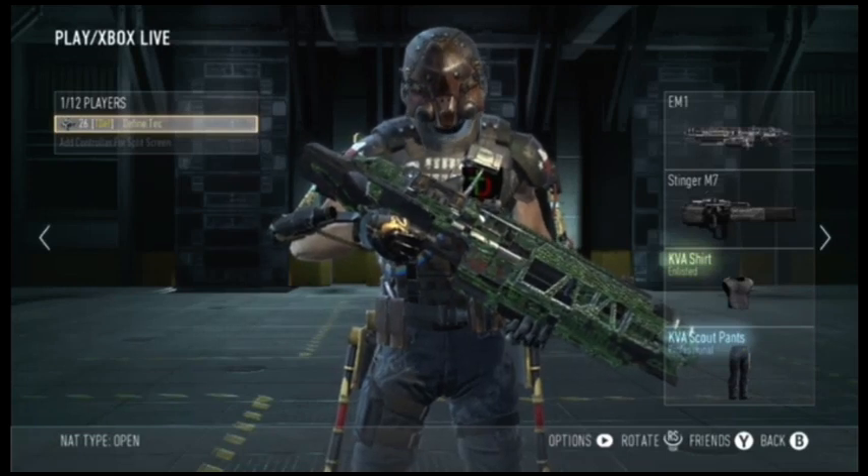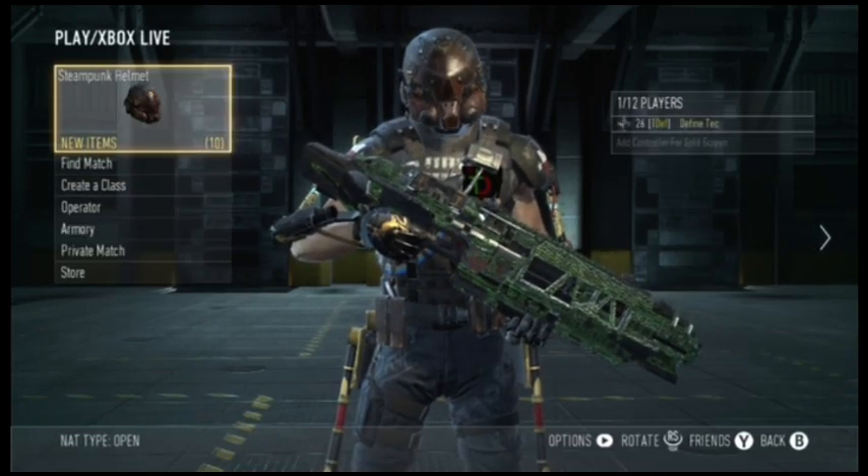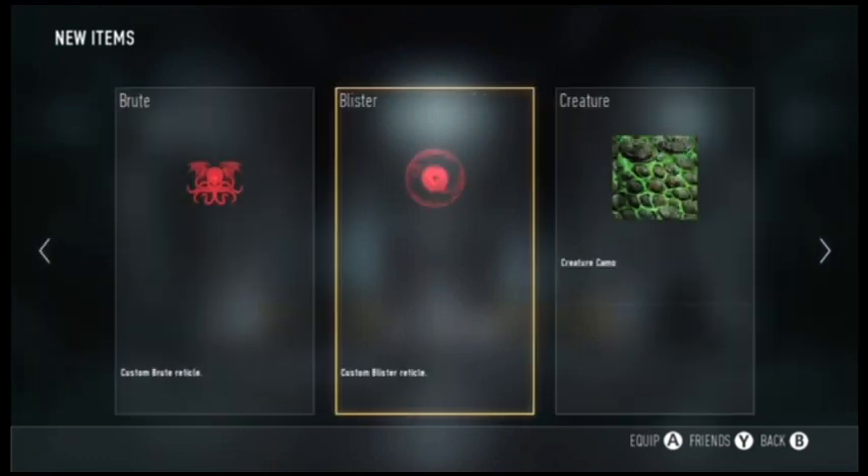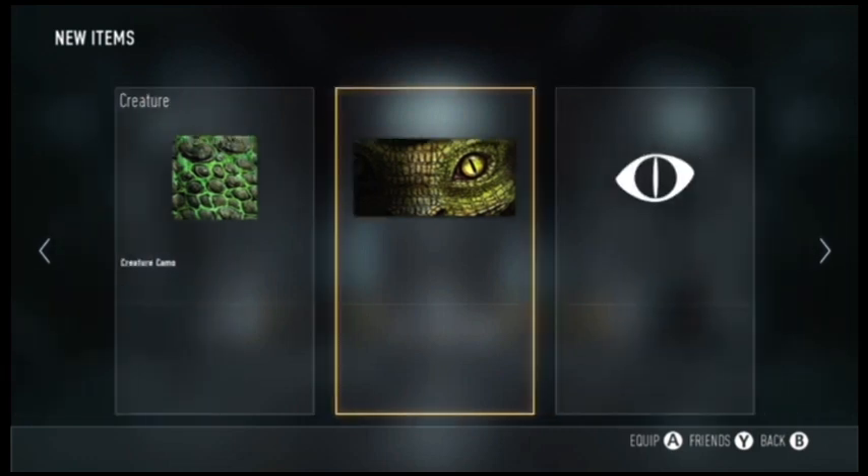There is an update today — new camos and exoskeleton things. There are a few of them; these are really cool. They come with a creature pack, and there's a camo, calling card, and emblem.